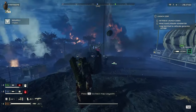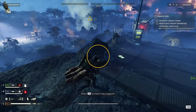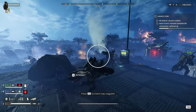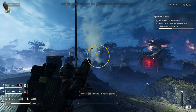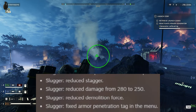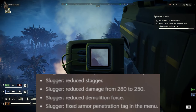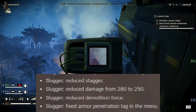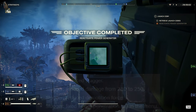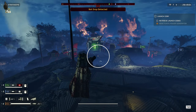The Counter Sniper gets increased armor penetration from light to medium — not many people run the DMR options but that's a nice upgrade. Now for the nerfs: the Slugger gets reduced stagger, damage reduced from 280 to 250, reduced demolition force — meaning it can no longer open doors — and a fixed penetration tag in the menu. The Slugger got hit hard, but it's probably still fine.